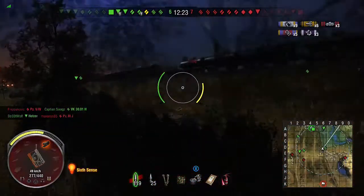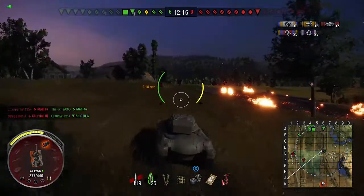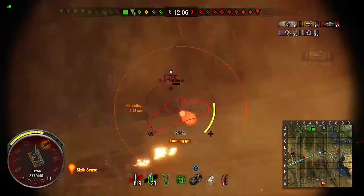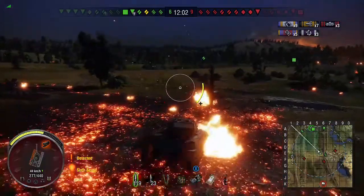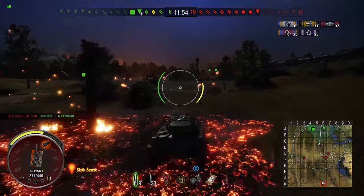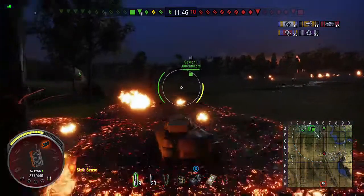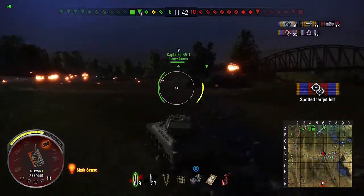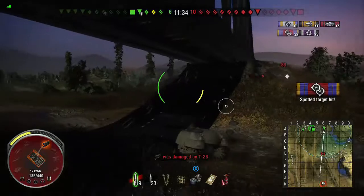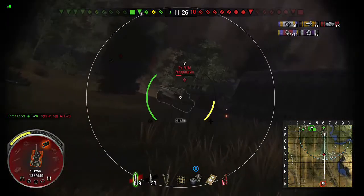We're getting surrounded as the team dies around us. We try to get shots into some heavies, including a Bogtavar's turret. Don't be afraid to run away in this tank — you've got the mobility so use it. There's nothing wrong with repositioning. We're being spotted but still spotting enemies — ten spotted now. Shots are bouncing off our armor again despite it only being 30 to 40mm — that's purely because it's curved.